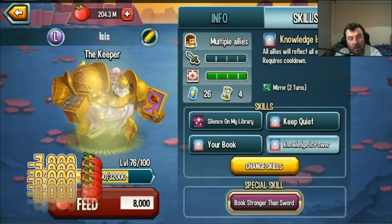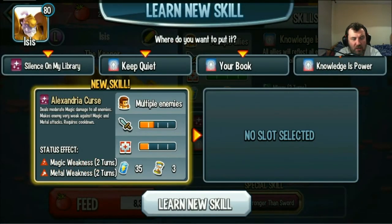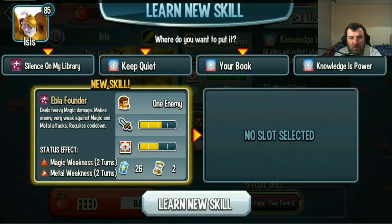We've seen that one before. So that was the trick with this skill set. Stop tempting me. So we've got two stuns and a mirror — that's quite good. I doubt this monster is going to be boosted as well.